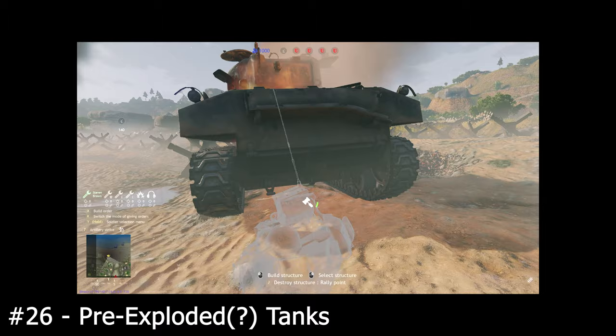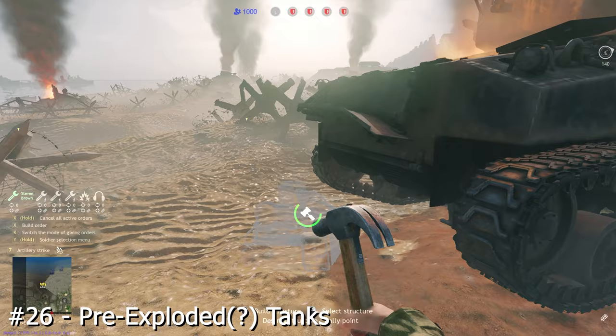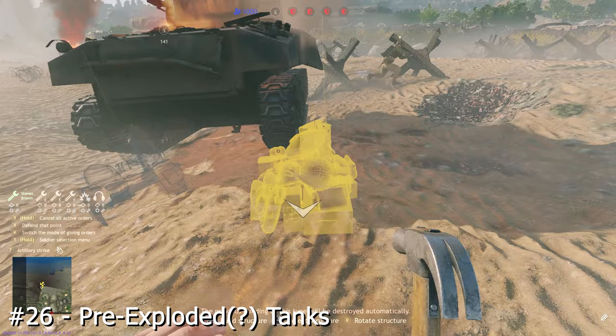Did you know that pre-exploded tanks appear on maps randomly and in different games they spawn in different places? I like to use them to hide dynamic rally points — which are player made spawn points for those of you who don't know — because a friendly charred tank provides great cover.